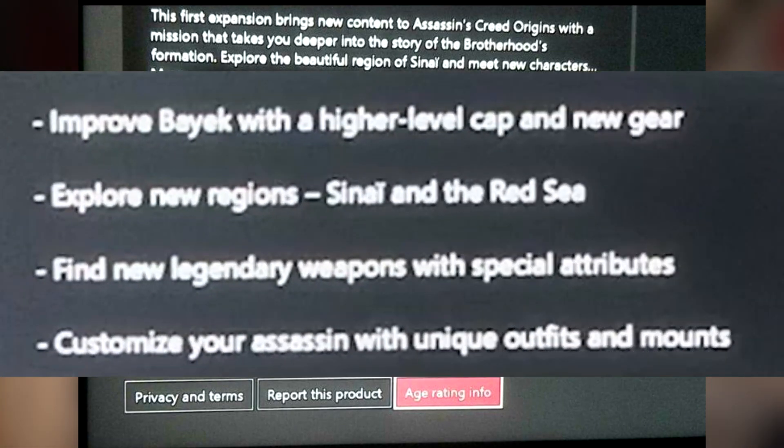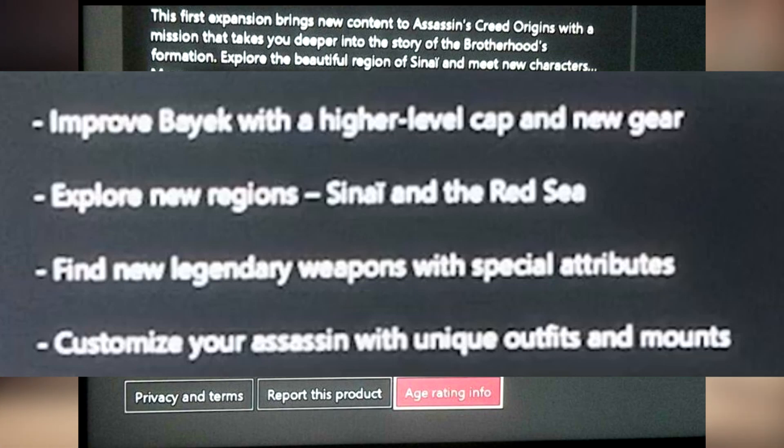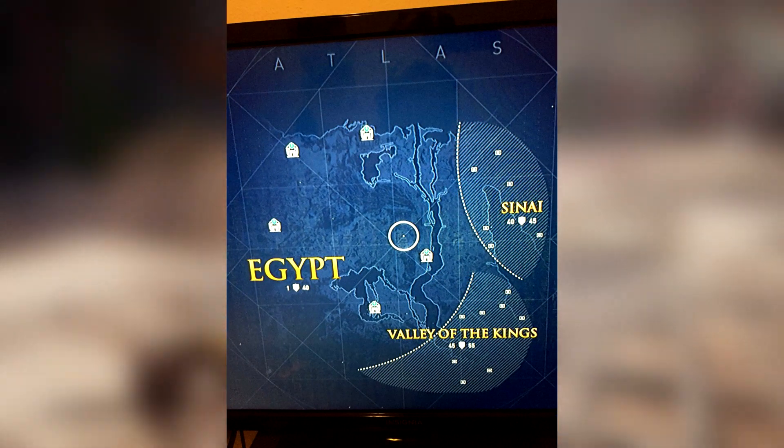We also have some details about the Assassin's Creed Origins Hidden Ones DLC: improve Bayek with a higher level cap and new gear, explore new regions — Sinai and the Red Sea — find new legendary weapons with special attributes, and customise your Assassin with unique outfits and mounts. It is very interesting to see that the Red Sea will be in the Hidden Ones DLC.